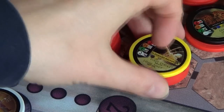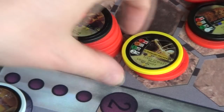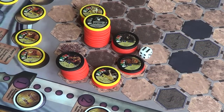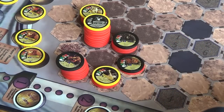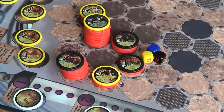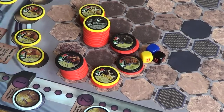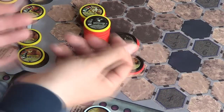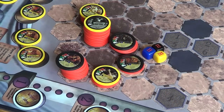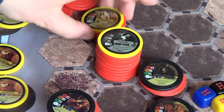I'm a bit worried about my archer now - he's only got two health. The beast attacks with one black, one blue, and one yellow - three hits, and the archer has two health, so he's gone. The criminal attacks my champion next. Two hits - I'm going to take those on my defender, so he's down to two health remaining.